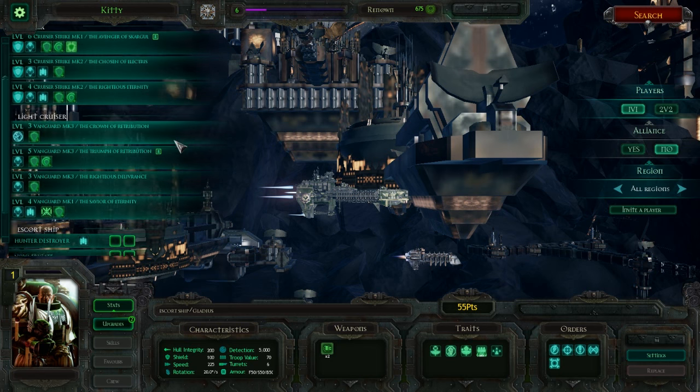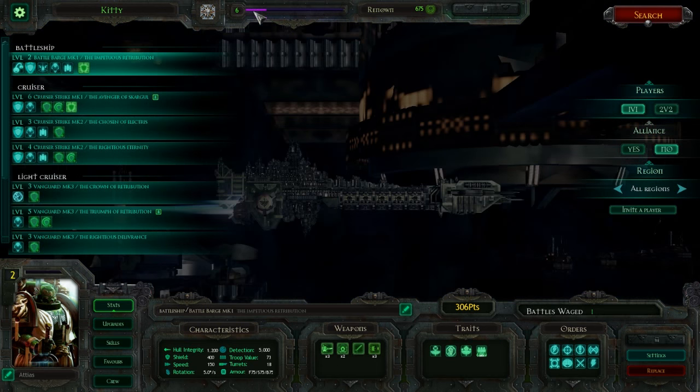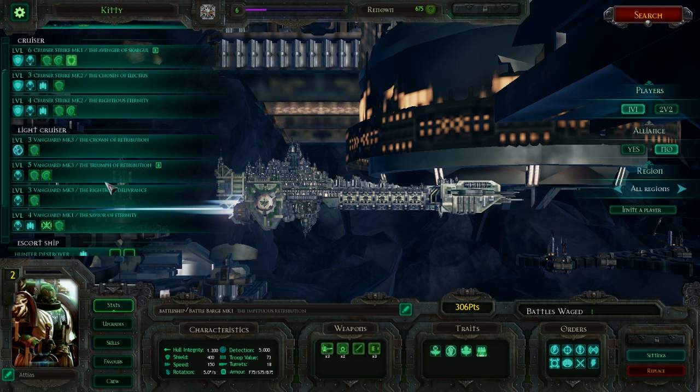The Space Marines came out just recently. I played a little bit of them to get my count up. I was going to get to eight before doing this, but I realized they don't have battlecruisers and you get a battleship at level six. So you get access to your battleship much earlier to compensate for the lack of cruisers in between. I believe they're going to get another battleship at level eight as well, and another cruiser at seven. But this allows me to show you pretty much their entire roster. Let's go through what the Space Marines have.